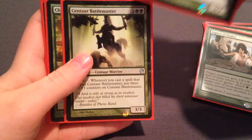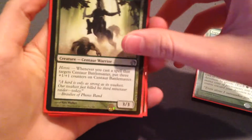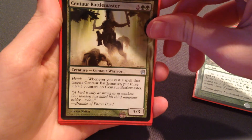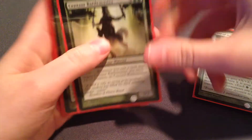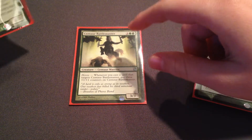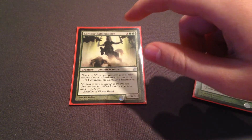Centaur Battlemaster — let me explain this guy. He's really good. His heroic ability is: whenever you cast a spell targeting Centaur Battlemaster, put three +1/+1 counters on him. So for five mana he comes out as a 3/3, and with white there are a lot of ways to exploit that.